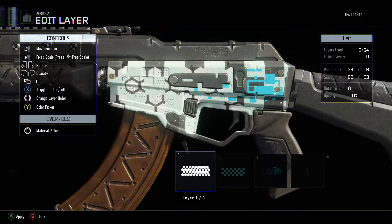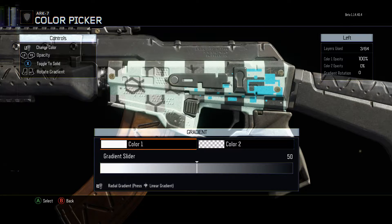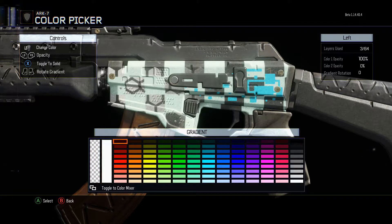Gradient — that's it. Toggle to Gradient. This is gonna be pretty cool to use in the future.